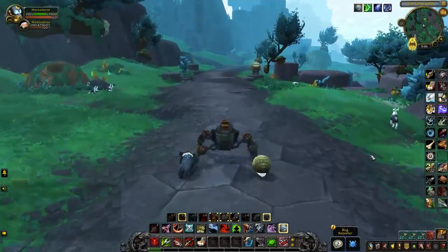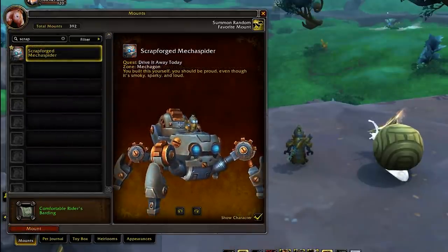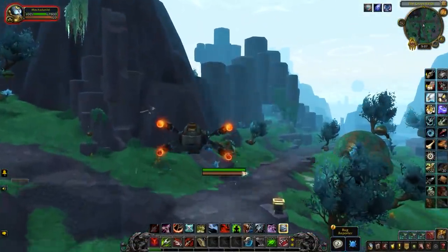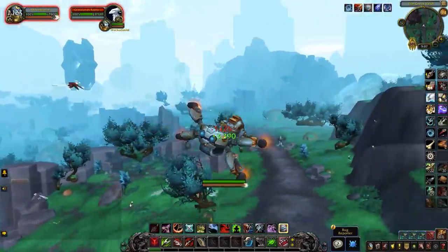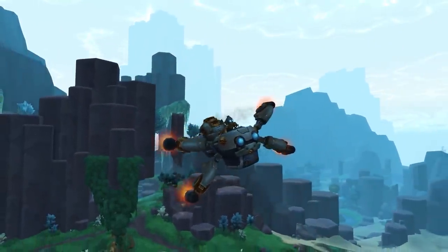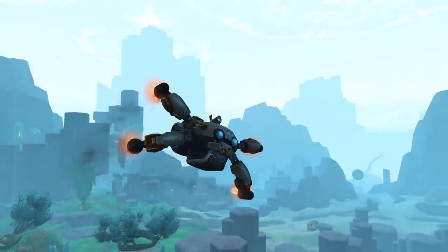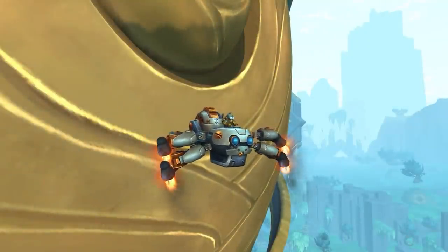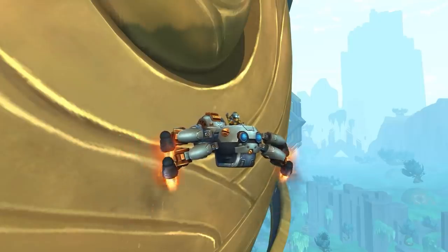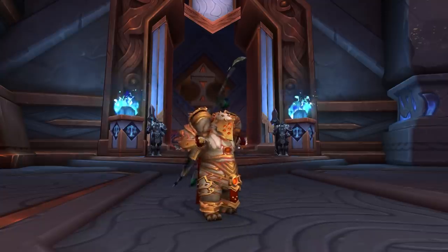A fun change that might take you by surprise: the Mechagon Peacekeeper, the Rusty Beccano Crawler, and the Scrapforge Mecho Strider are actually going to be able to fly in patch 9.2. They have a brand new flying animation that looks great. This was added because another model using similar rigging does fly in 9.2, so it seems they just went ahead and made them all fly. Since you'll also be able to fly in Zereth Mortis, you can fly around on these mounts you obtained from Mechagon.